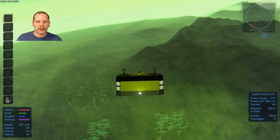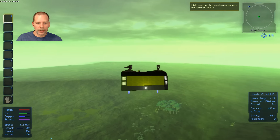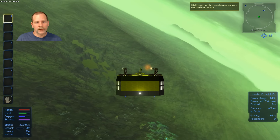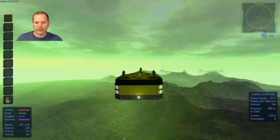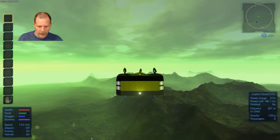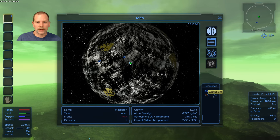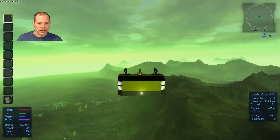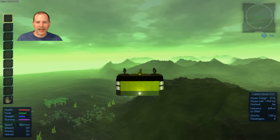It looks like we're getting close to the pole — there's a prometheum deposit down here. It's shooting at something, probably a drone. Those things are not firing at the usual rate — it used to be like five per second and now they're really wimpy. Let's check out the map real quick — we've got six zaskosium deposits to find. Let's go find one, and hopefully we can find one on the day side so you guys will be able to see as we're mining.